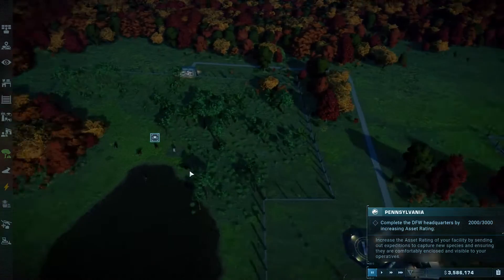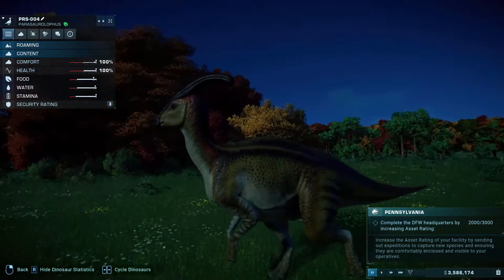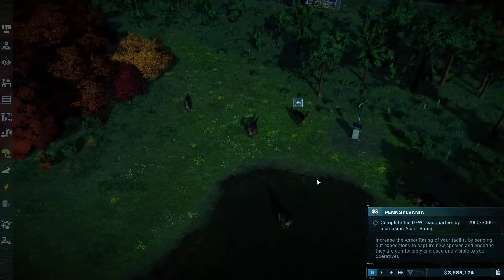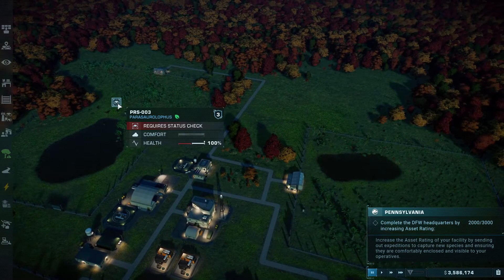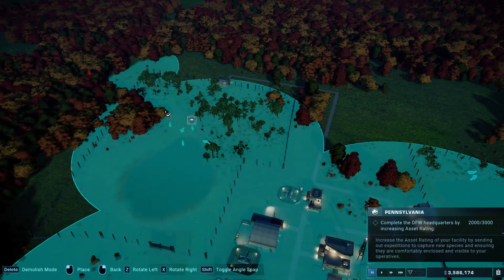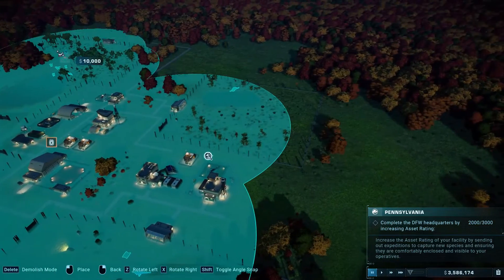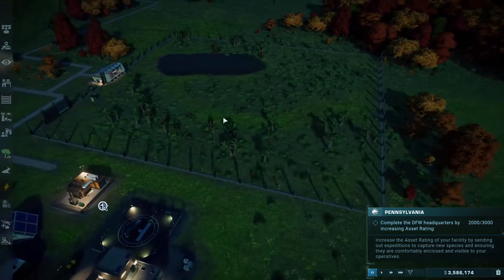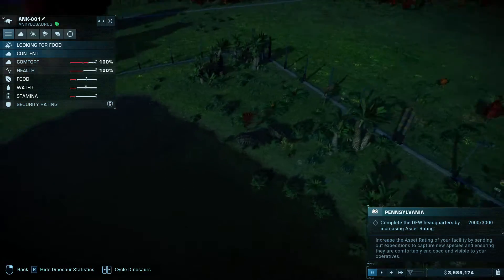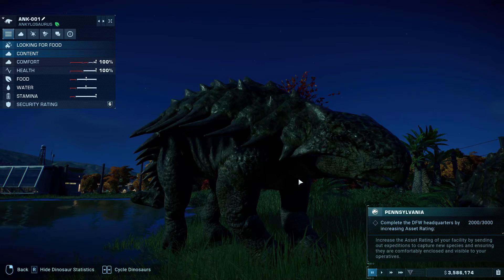The last dinosaurs we brought in are 5 Paralophosaurus — these little guys. Look at them, adorable right? Just beautiful creatures. They are all fully happy in their enclosure. We've already got a ranger post set up in here so the ranger's going to go round and do all of these on his own. We also got the Ankylosaurs — 2 of them and they're doing fine as well.